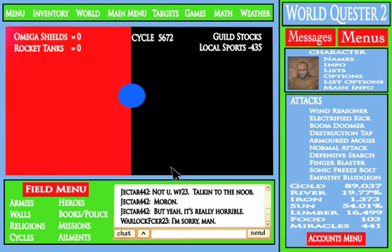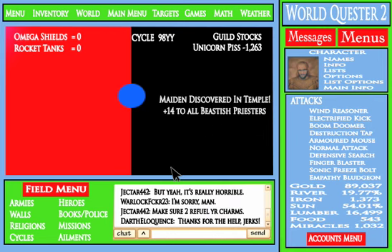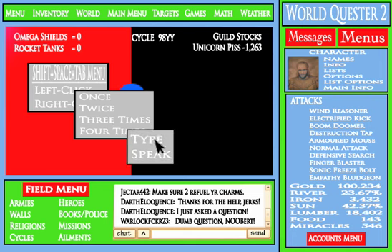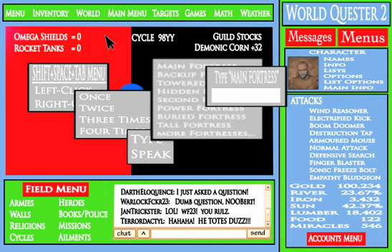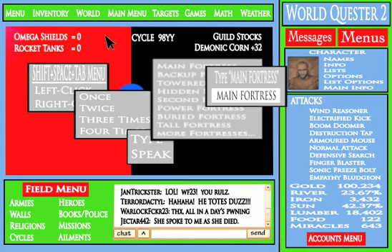You will spend the normal amount of mana, but at least you'll have those extra teeth for when things get really fishy. The scouts should probably show up in about four cycles, or cycle 6b2. So we can just head back to our main fortress by hitting Shift-Space-Tab and left-clicking four times, then typing Main Fortress. Make sure you use all caps here, but don't use Caps Lock, because that'll just open up your space inventory. Once you've typed Main Fortress in all caps — only using the Shift button for that — hit enter, and we're back at the main fortress.